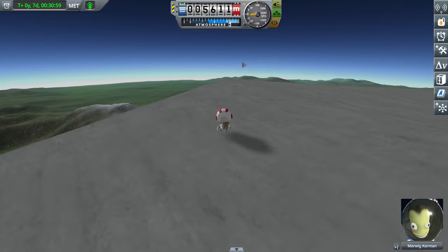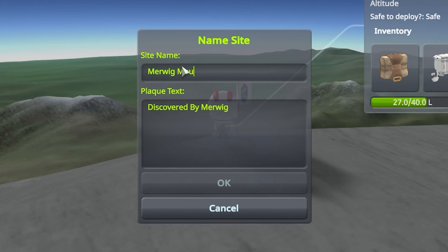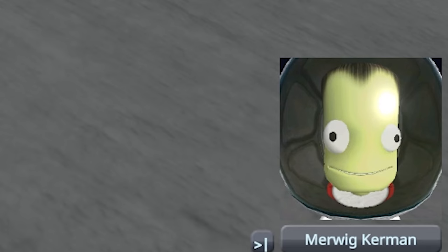Now let's walk to the top. This is taking way too long. I'm almost there. Yes! Since Merwick discovered the mountain, he gets to name it Merwick Mountain. As always, subscribe to Jarogames.